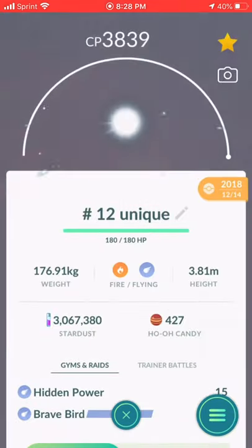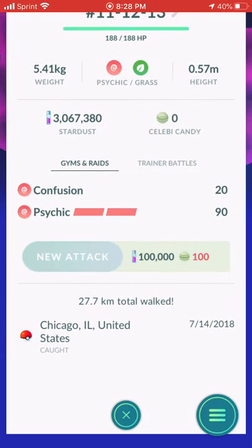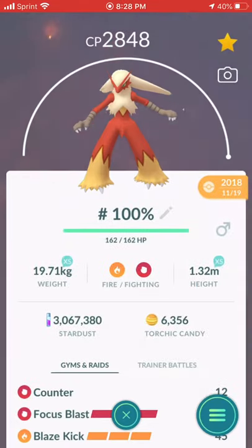One Lugia and one Ho-Oh — there's Hidden Power Flying because I use it for my flying team. One Celebi that I got in Chicago. When was this — 2018? Yeah. And that Mew — I forgot exactly where I got that Mew. This was the first GoFest I went to.